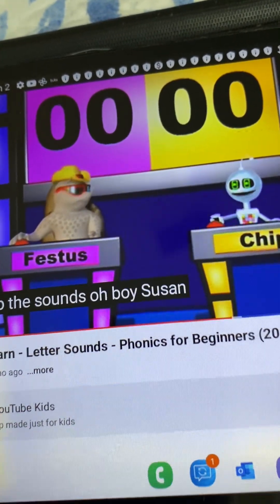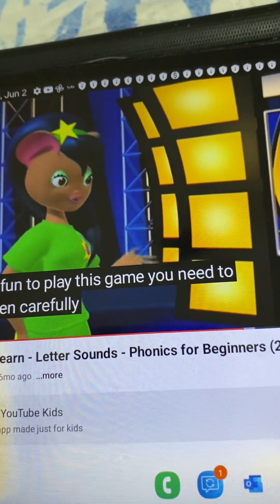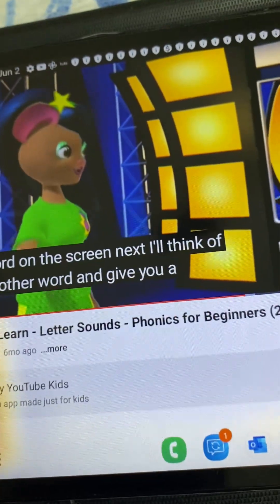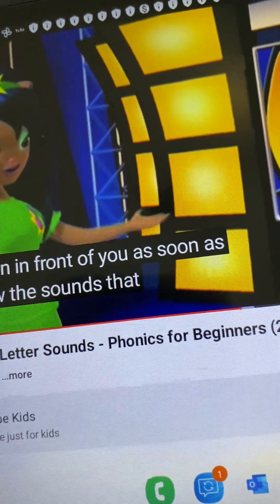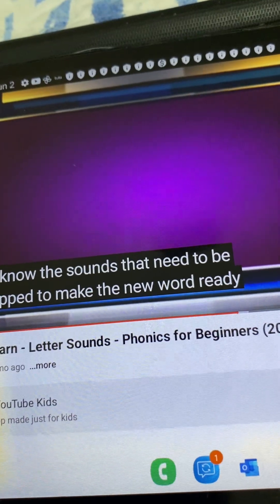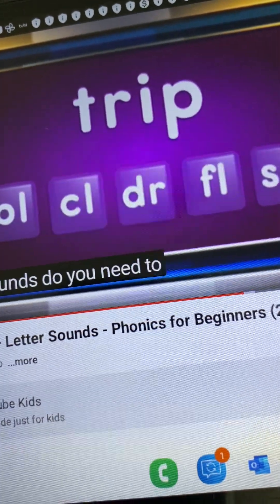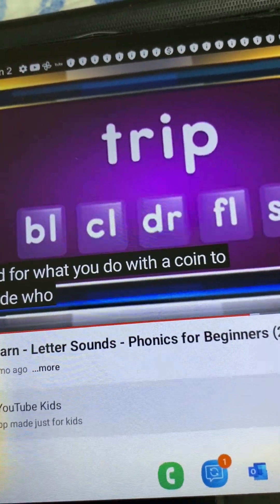Oh boy, Susan. This'll be fun. To play this game, you need to listen carefully. First, I will read the word on the screen. Next, I'll think of another word and give you a clue. Push the button in front of you as soon as you know the sounds that need to be swapped to make the new word. Ready? The first word is... Trip. What sounds do you need to swap to get a word for what you do with a coin to decide who goes first?